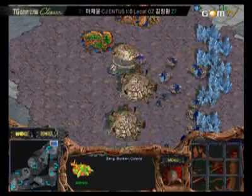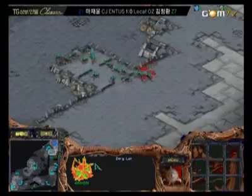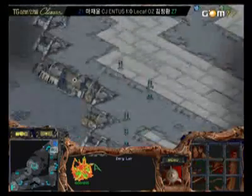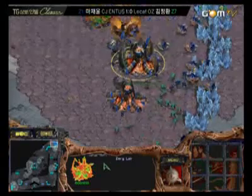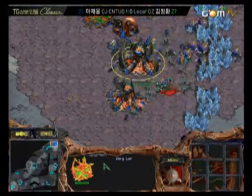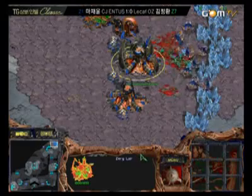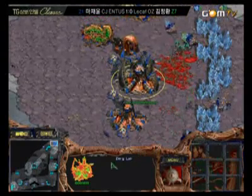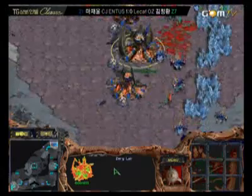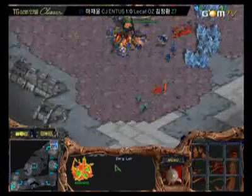Looks like he's going to manage to get up here. Zergling speed is done — he's waited for that. Now moving up here. The Sunken Colony is out. Savior's going to have to micro pretty carefully. Here come the Zerglings now. Looks like they managed to get in here. I do believe Savior will hold this off with drone control, although we do see a sizable amount of Zerglings now attacking a few drones. Looks like he's going to get 2 drones — maybe even 3 drones here. This could hurt Savior's economy quite a bit.